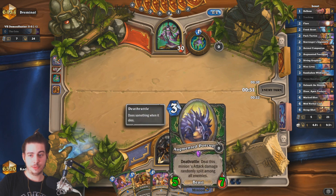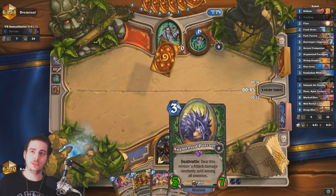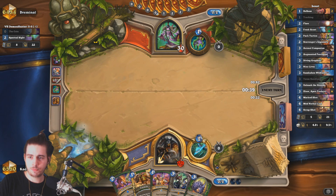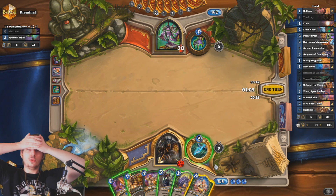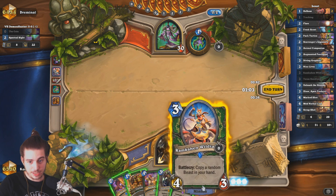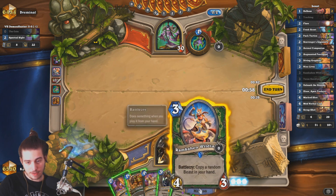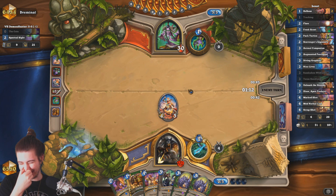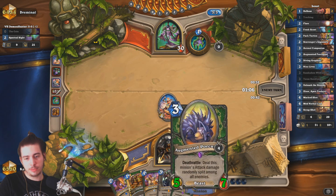That's exactly what we wanted to see — even on the curve. Imagine this: like 3 mana, 5/7 on turn 3. That does seem okay to me. Okay guys, should I be greedy or not? He's the only beast right? Let's be greedy. He cannot sap it — he has to deal with it somehow. I mean, I'm talking about when I'm actually going to play it, you know?